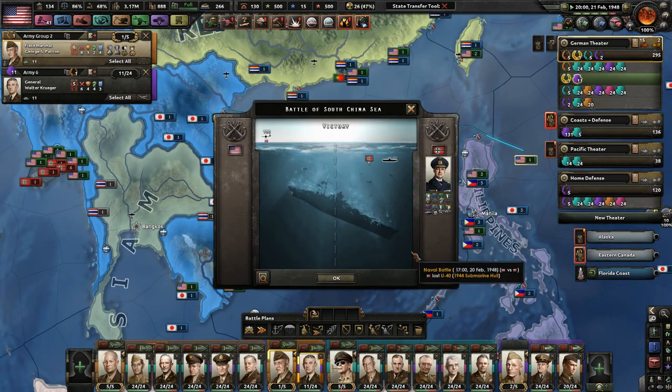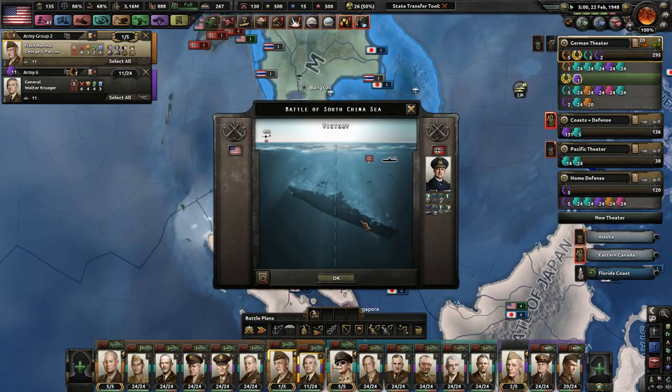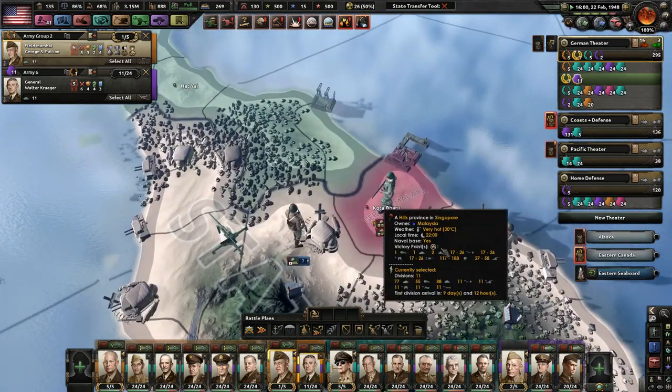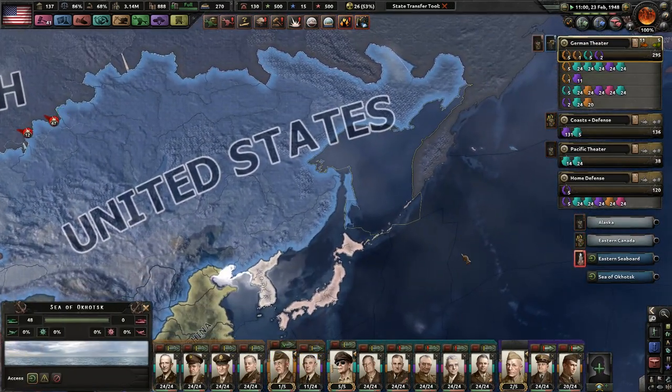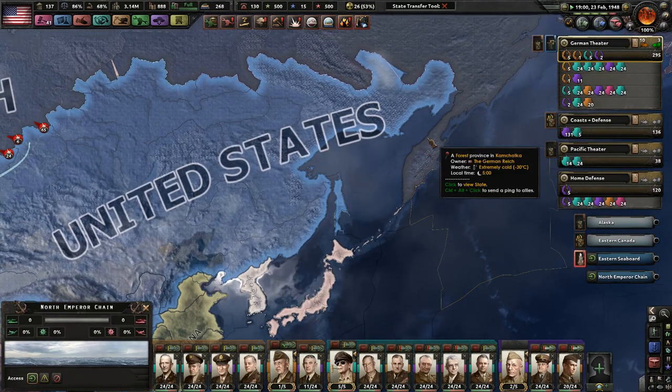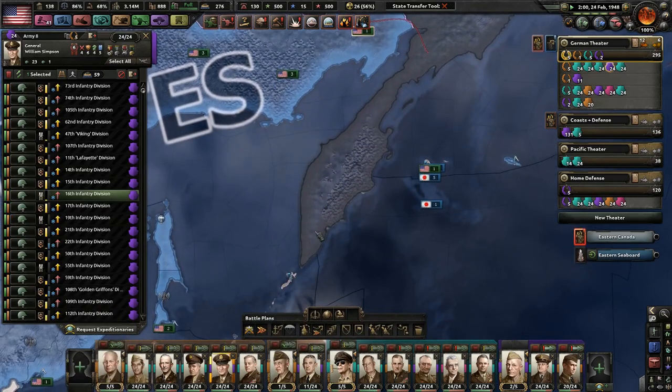Lots of German subs going down. 19 Italian divisions are still down here but they're starving for supplies, which is good. How's Asia looking? American imperialism — democracy, I mean — is doing very well.